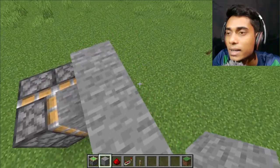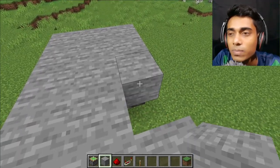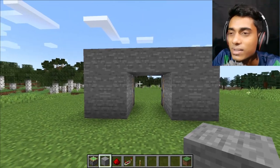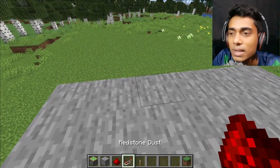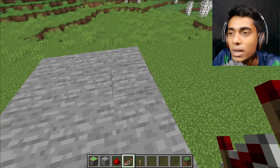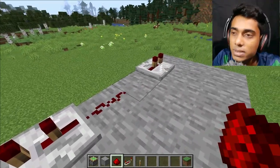Go to the side and cover this side area. Let's check it out - it's cool. Now for the main work, place one redstone repeater over here, one over here, and one more. Place redstone dust on every piston.